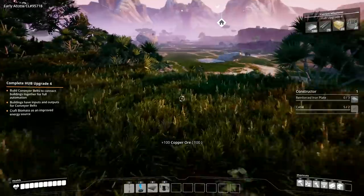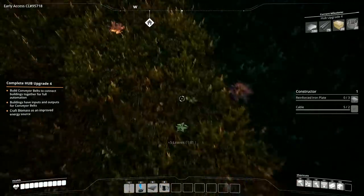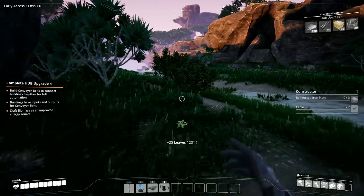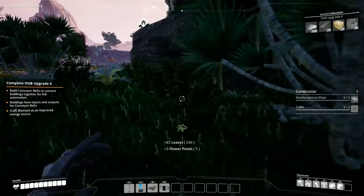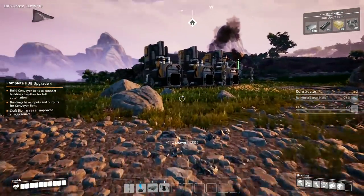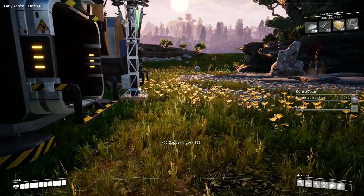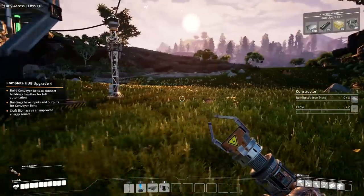We're going to grab some copper ore and then head back down. We should have enough material to build the majority of what we want — let's see if that's accurate in the next couple of minutes. I'm gathering some biomass as I go. This does grow back, so it's not too much of a problem. There are also two beasties over there that I want to avoid. We're not chopping down any trees, but that will be possible at some point. We'll take out the copper ingots and place in some more ore.